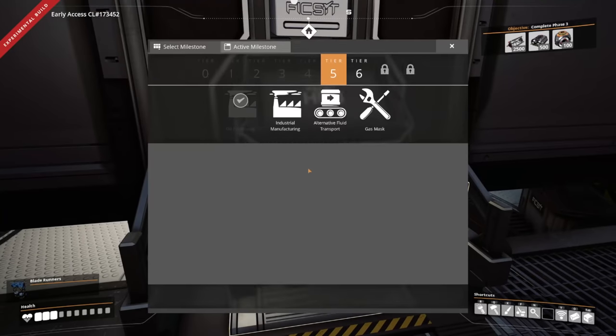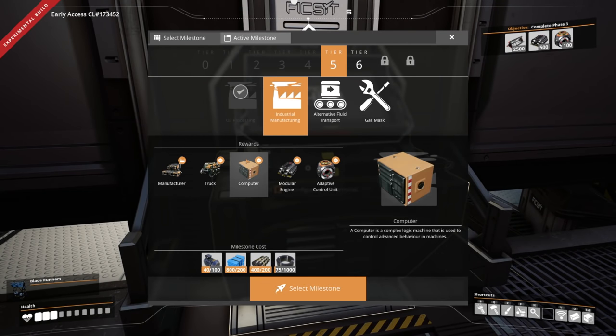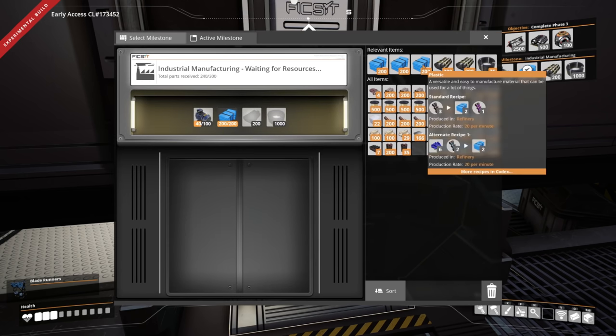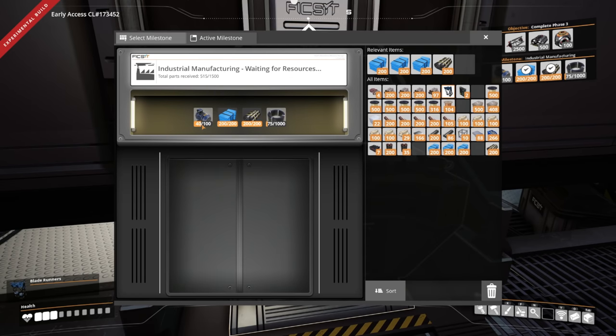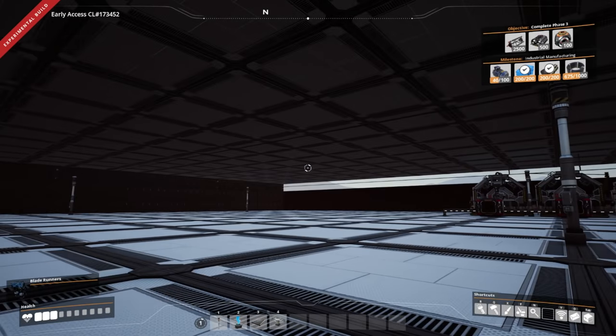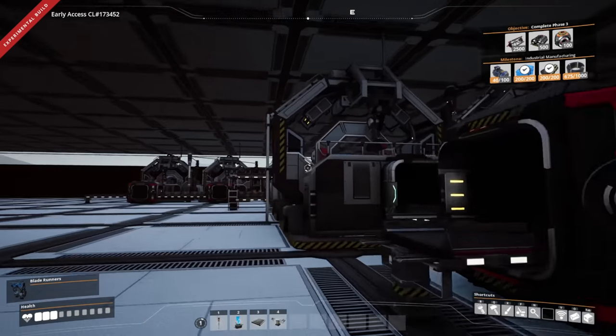We are back at the hub. Industrial manufacturing is what we need for computers. Wow, we have everything we need for that! Let's go ahead and select that milestone and get everything dropped off. We need 60 more motors and a lot more cable. Wait — how come there's no lights on these machines?